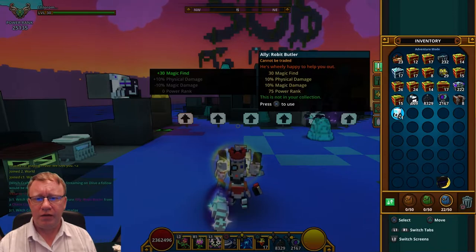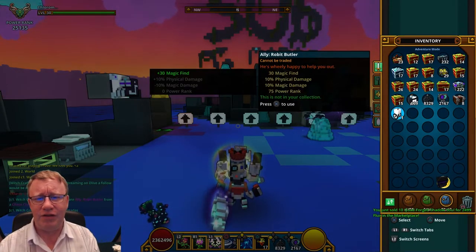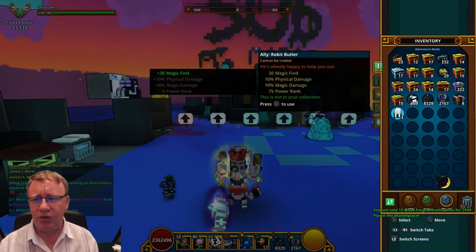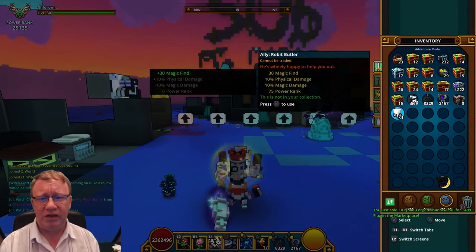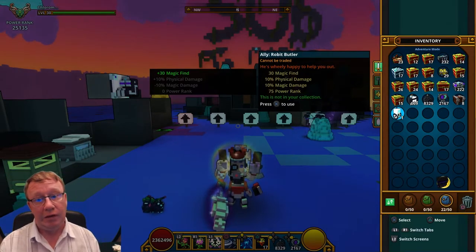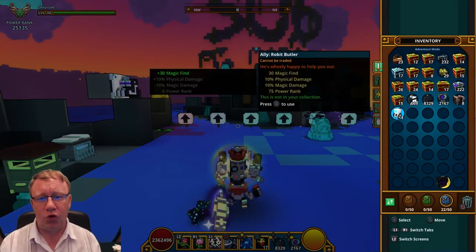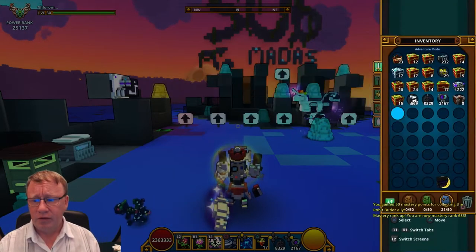Thank God for that. Let's have a look at what he's got. He's got 30 Magic Finder, 10 Physical Damage and 10 Magic Damage, which is not ideal to say the least, but it is Mastery. So let's learn this bad boy up and see what he looks like.